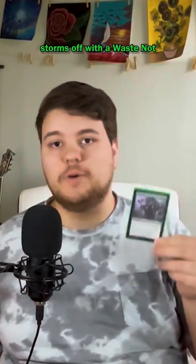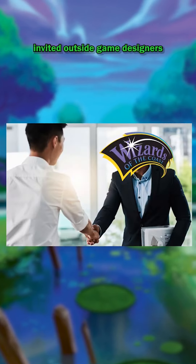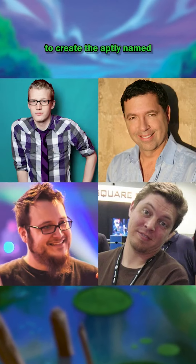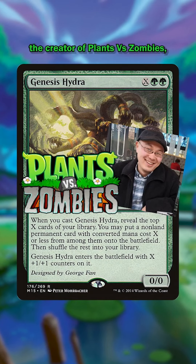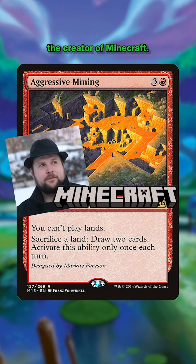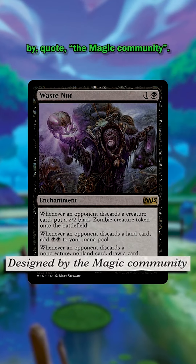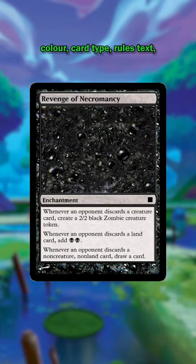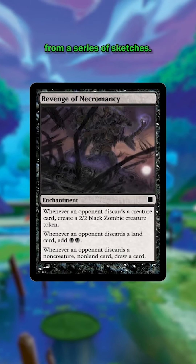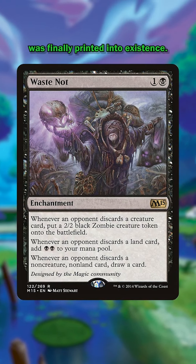For the Magic 2015 core set, Wizards of the Coast invited outside game designers to create the aptly named Designer Cards. Some examples include Genesis Hydra by George Fan, the creator of Plants vs. Zombies, and Aggressive Mining by Notch, the creator of Minecraft. One of these Designer Cards stands out: Waste Knot was designed by the Magic community. A series of votes were held in 2013 to determine the card's color, card type, rules text, and even the Matt Stewart artwork from a series of sketches. After some internal playtesting and balancing, this two-mana menace was finally printed into existence.